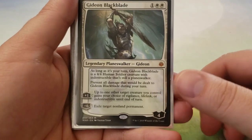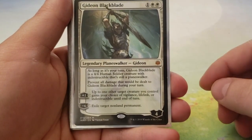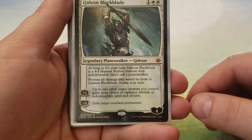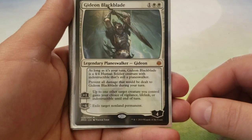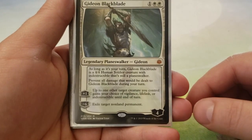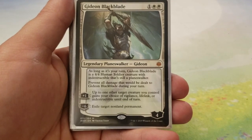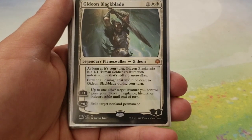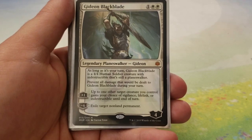We're going to start seeing all the Gideons. Gideon, Blackblade — for one and two white, enters with four loyalty counters. This is one of the only Gideons that doesn't have to use an activation of its loyalty abilities to become a creature, because as long as it's your turn, Gideon Blackblade is a 4-4 human soldier creature with indestructible and is still a Planeswalker — and you prevent all damage dealt to him during your turn. Its plus one gives up to one other target creature vigilance, lifelink, or indestructible until end of turn. Its minus six exiles target non-land permanent — it gets around indestructible, so it can be pretty good. Its passive ability to be a creature just leads into what this deck is.